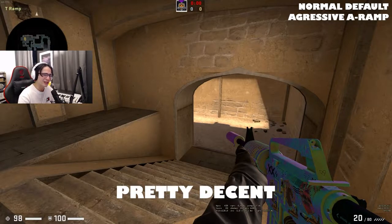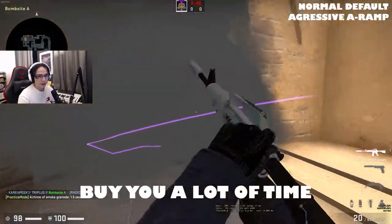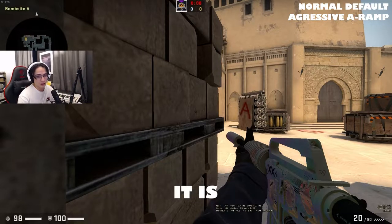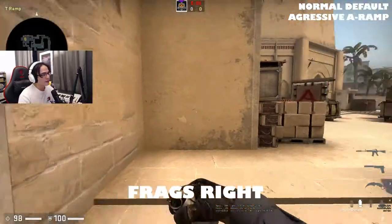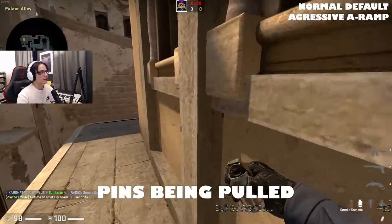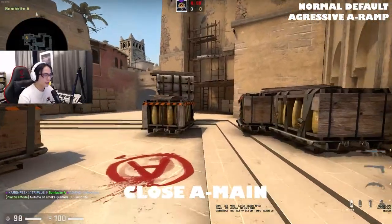I actually think this is pretty decent, but normally I like to do a little bit of a jiggle here. Once I spot a player, I smoke off the A-Main position. This is going to buy you a lot of time, and off this smoke it's pretty good to actually move towards Sandwich. A lot of teams aren't really going to clear Sandwich, so it's basically a spot that's going to guarantee you at least one, maybe two frags. The other situation where you want to smoke A-Main is if you hear a lot of utility being thrown from A-Main — so maybe you hear pins being pulled up here, someone pulls a jungle smoke pin — and that's kind of how you want to be playing if you're playing close A-Main.